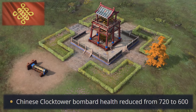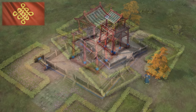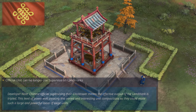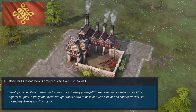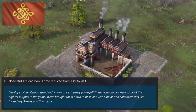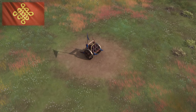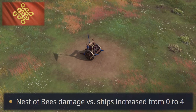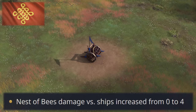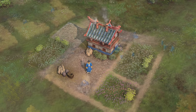Moving on to the Chinese, their Clock Tower Bombard's health is thankfully reduced from 720 to 600. Official units will no longer be able to supervise landmarks, which is huge. Furthermore, reload drills is also nerfed from 33% to 20%. All these changes were warranted as Chinese siege was simply too powerful. That said, they do get two additional changes: the nest of bees will be slightly more effective against water units — though I need to test that — and a bug with the Imperial Officer's cooldown not triggering properly is also addressed.